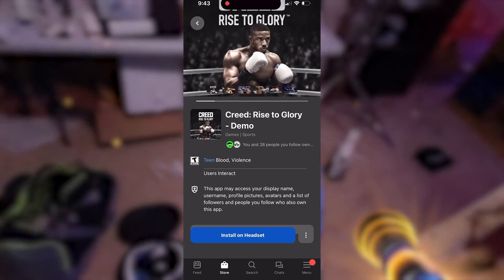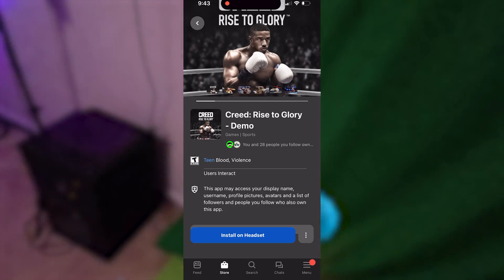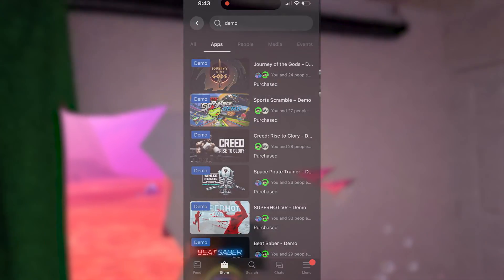While your headset is charging, you can also install games directly from your mobile app onto your headset. So don't be afraid to click install on a ton of different applications that you just purchased, then head off and enjoy your Christmas dinner.